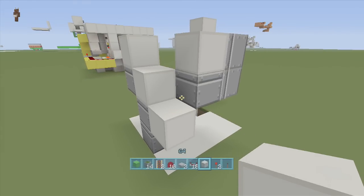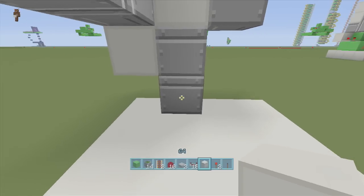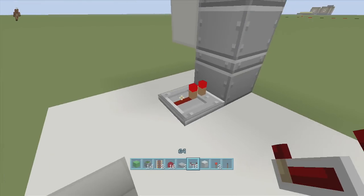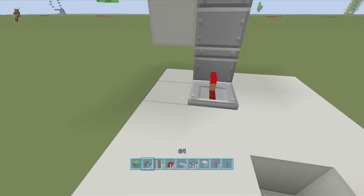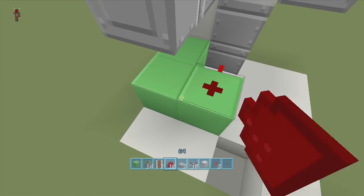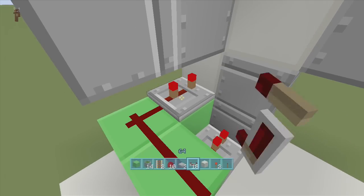Now let's start the redstone. Come onto the inside and off the bottom part of the double piston extender put a repeater on one tick delay. Next, make an L-shape behind this repeater — a nice little L-shape like this — put dust on the back two blocks, then off that block put a repeater set to four ticks delay.